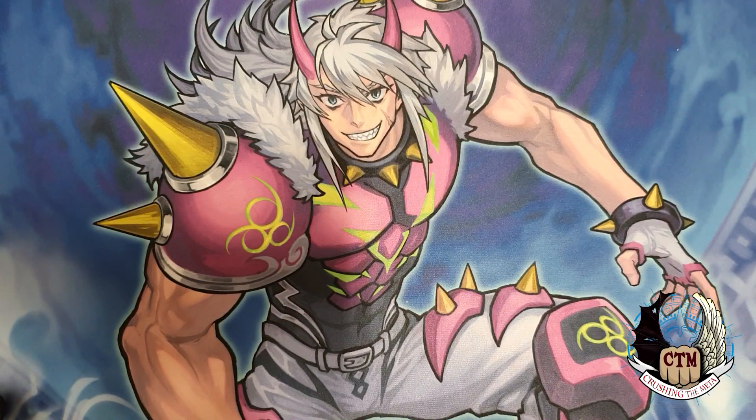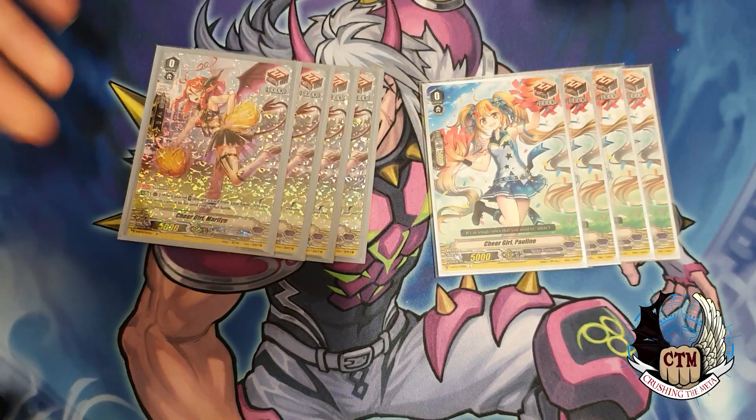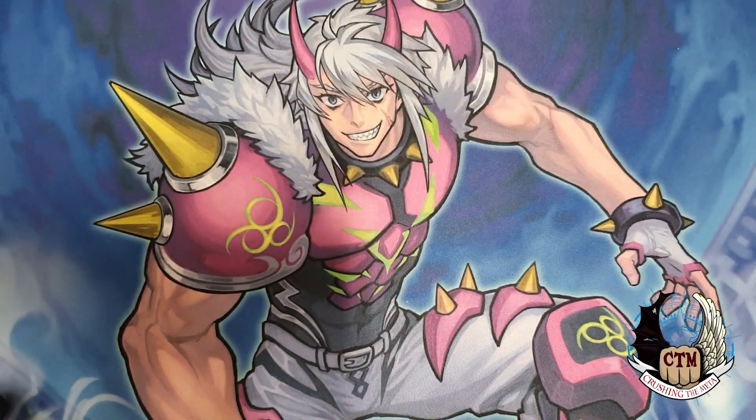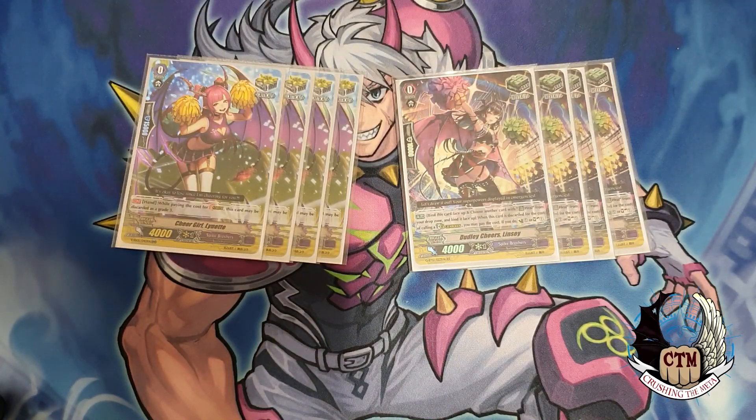The trigger lineup is very simple. We add eight draw triggers — the four vanillas and the PG draw sentinel draw. Then we add in the four Deadly heals and the priests that you stride with.